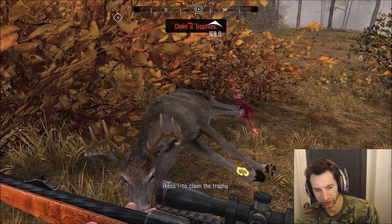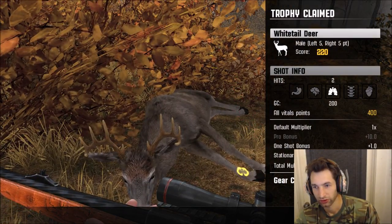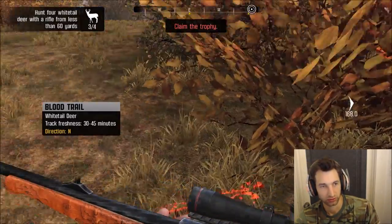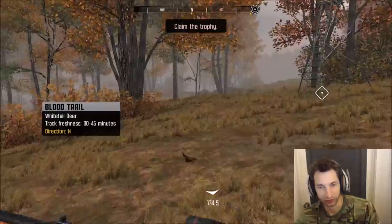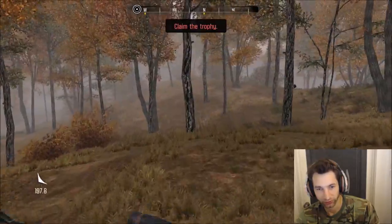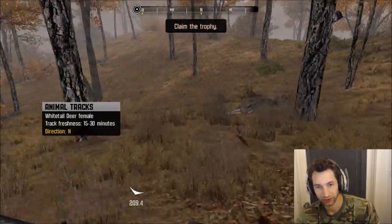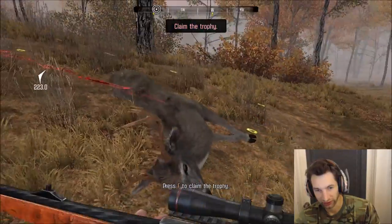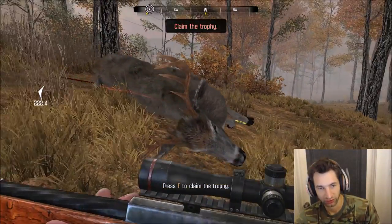That was a 17.6 meter shot. Double lung shot — excellent shot placement, won't go far. Alright guys, here's the buck we just shot. We got 1,200 gear credits earned and a score of 220. He was a 10-point. Get one more trophy and this hunt is yours. Now we just gotta track down the other one that we wounded from before.